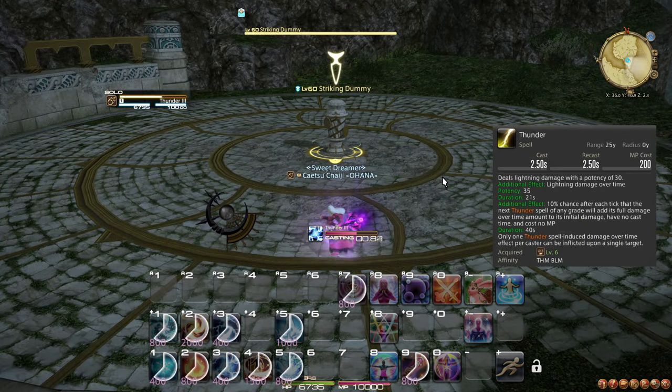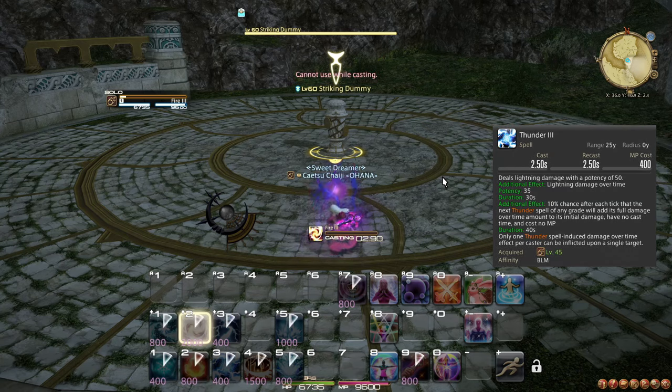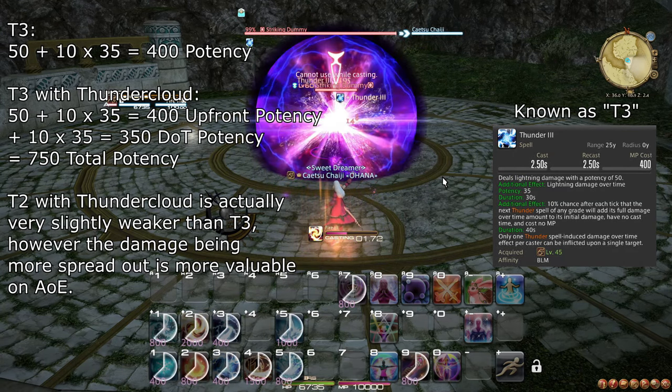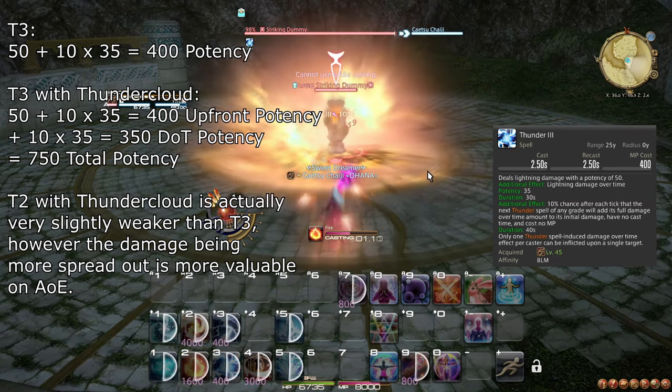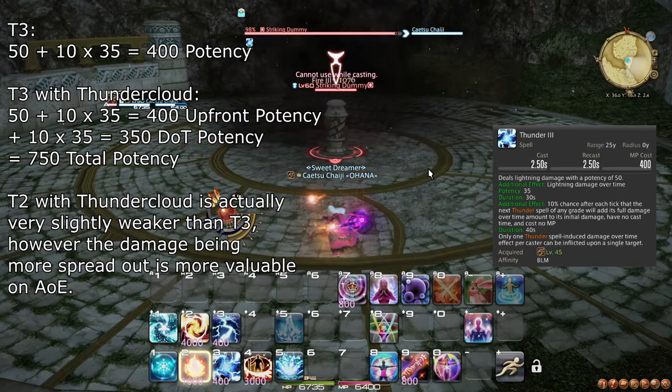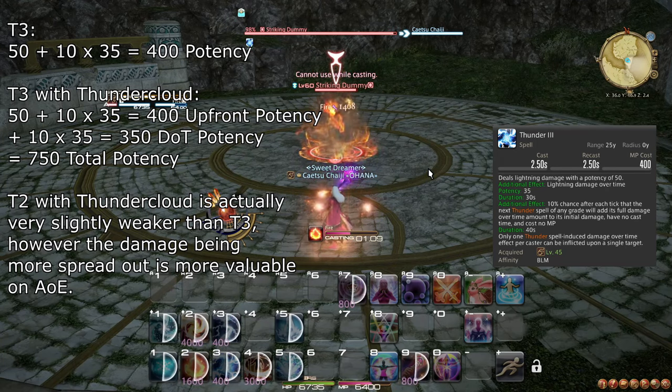At level 45, Thunder 1 is permanently upgraded to Thunder 3, which significantly increases its duration and damage. This doesn't really change much, since you already wanted to use Thunder Cloud procs as soon as you got them. Thunder 2 is still barely better on 3 or more targets.